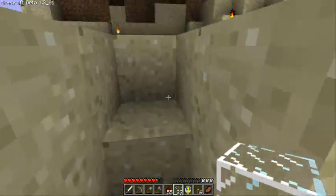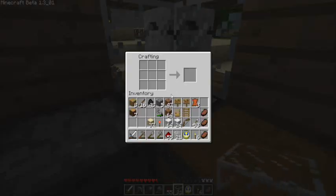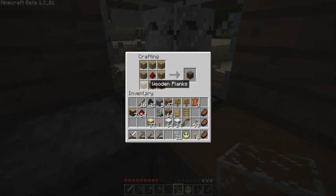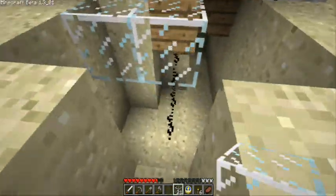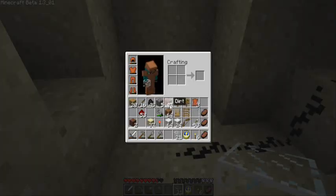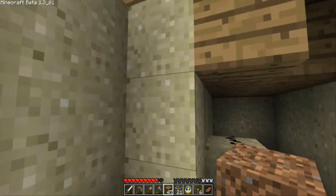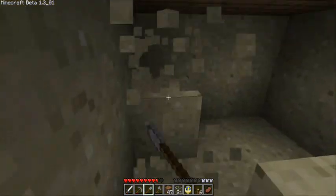Now we need to craft some note blocks, which were included in the beta update. To craft them, you put one redstone in the middle and wood around the outside - that creates a note block. We'll do two of these. Now we're going to place our note blocks, but we need to place them on dirt. If you know how note blocks work, the material the note block is sitting on determines the sound that it makes.